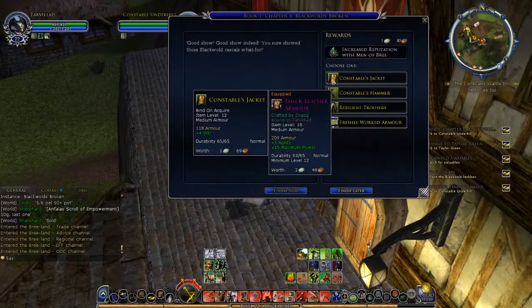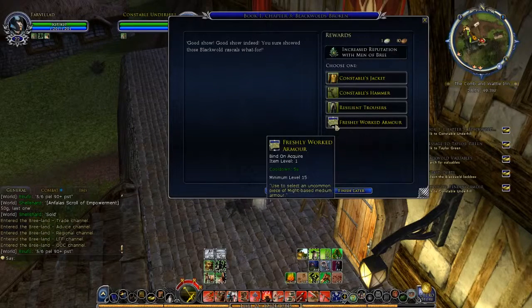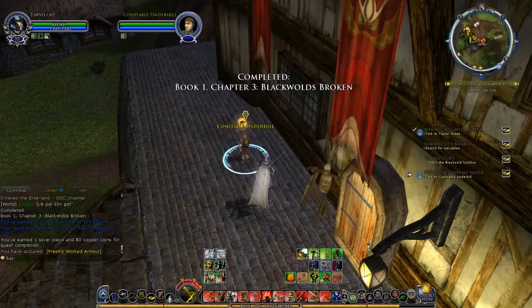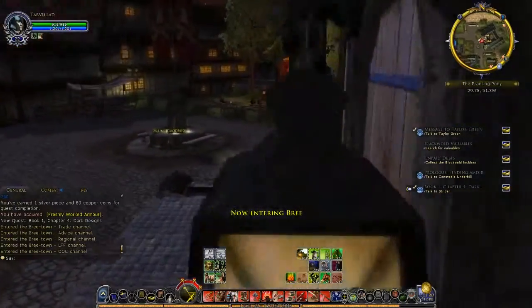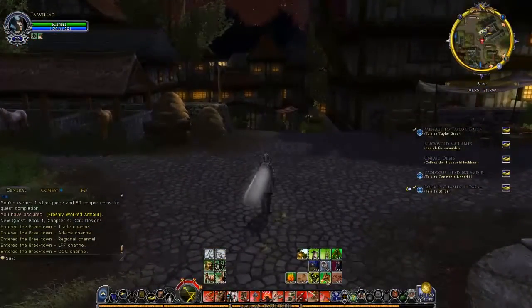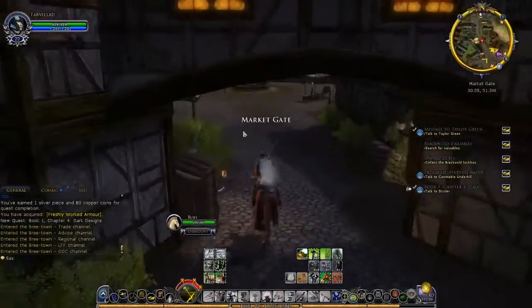Let's actually finish this one now properly — we're finishing it now. I think this is light armor, no it's medium armor. It's level 12 stuff so I wasn't really going to expect it to be amazing. Some trousers or some freshly worked armor — let's look at the freshly worked armor and see what we get. Why have I got teleported to the Prancing Pony? I don't want to be at the Prancing Pony. I don't want to talk to Strider, I just wanted the quest. That is annoying.